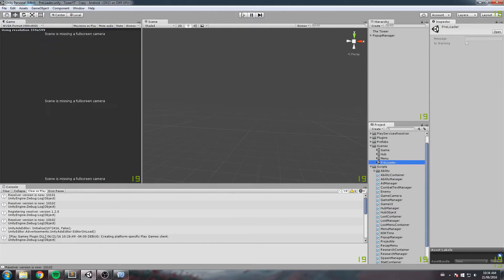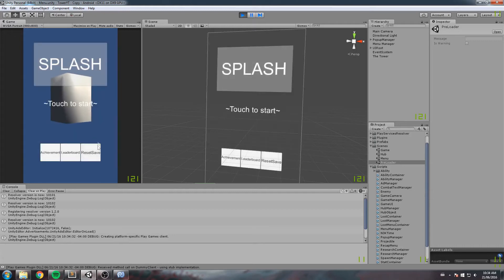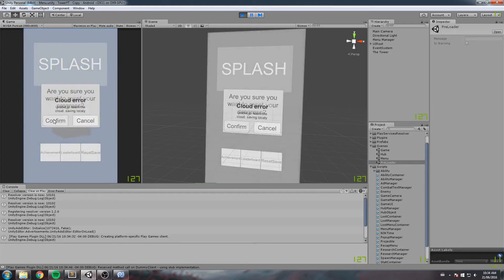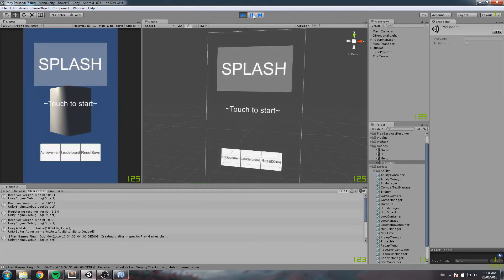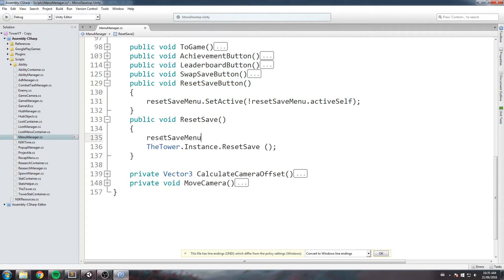Let's give this a try. 'Are you sure you want to reset your progress?' — click here, nope, click back, it pops up, cancel, good. If we click Confirm it does the whole reset save. The only problem is the menu not hiding afterward, so in the reset save function we'll add resetSaveMenu.SetActive(false).